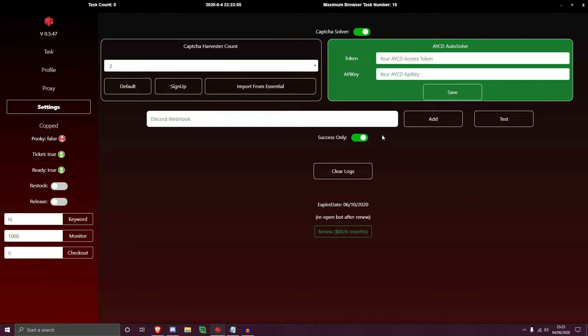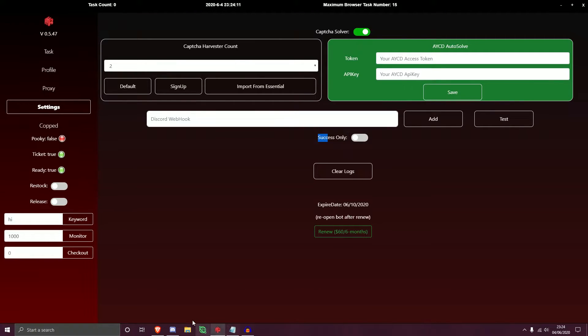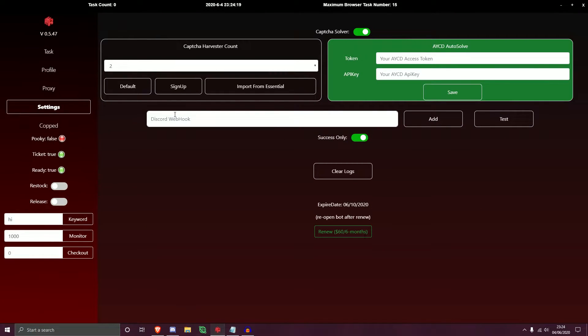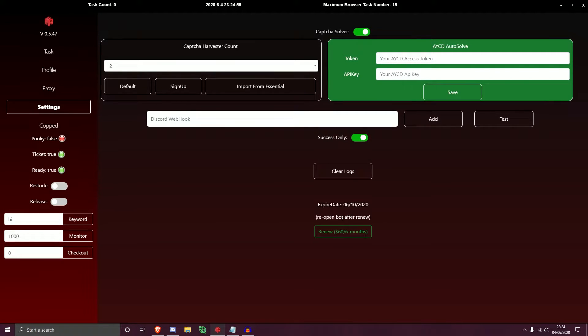There's a filter option that toggles between success and non-success webhook notifications. With both enabled you receive everything, including payment decline notifications. If you switch to success only, only successful checkouts come through the webhook. Below that is a Clear Logs button for your tasks. You can also see your expiry date — mine is 06-10-2020. Hit the Renew button, it's $60 every six months: fill out the details via the Stripe box, pay, then reopen the bot to update your expiry date.